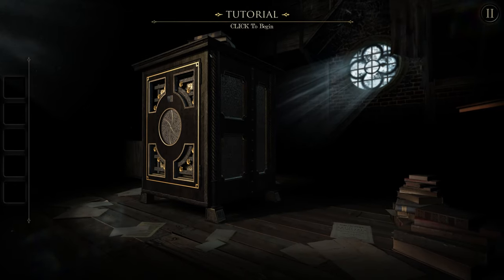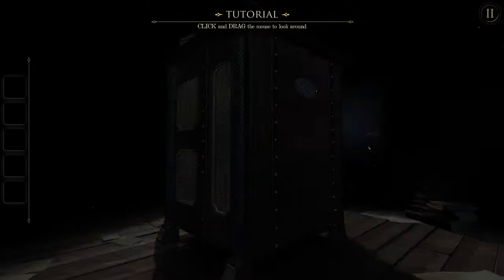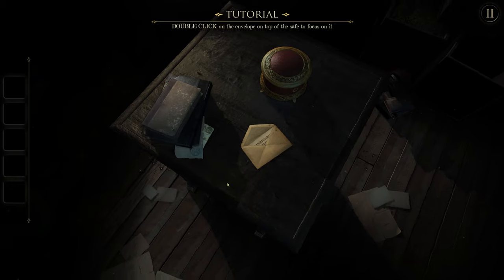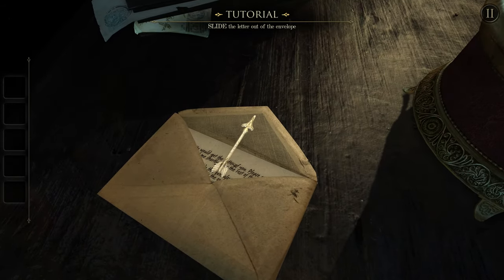It starts us off with a tutorial, which is perfect because you're going to need to figure out some of the basics. You click and drag the mouse to look around. Now it wants us to double click on the envelope on top of the chest, and we're going to slide out the letter.